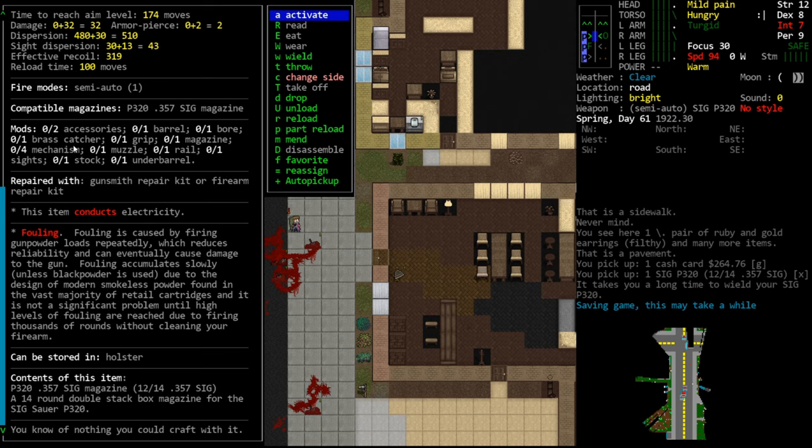Guns also have their damage reduced by their health level. A lot of times when you find them on soldier zombies they're very heavily damaged and will only deal two or three damage at a time. Definitely repair them if you're capable, otherwise if you find a really damaged gun I just leave it behind. This gun can be stored in a standard holster worn on your left or right leg. Bigger guns can only be stored in back holsters. You can attach a shoulder strap to rifles to wear them over your shoulder, which increases torso encumbrance.